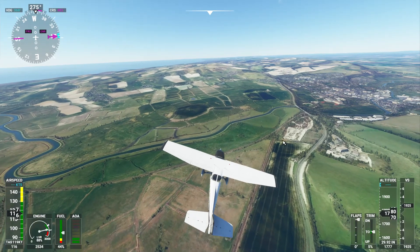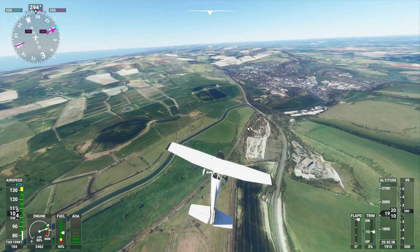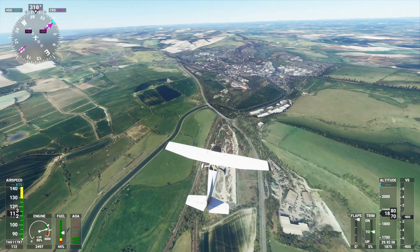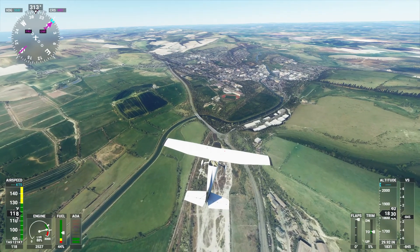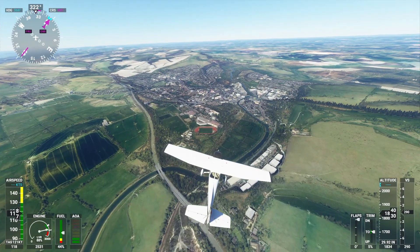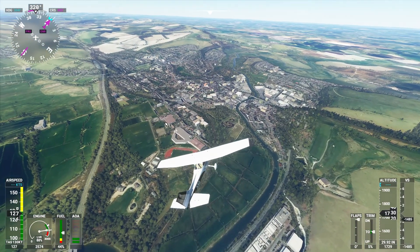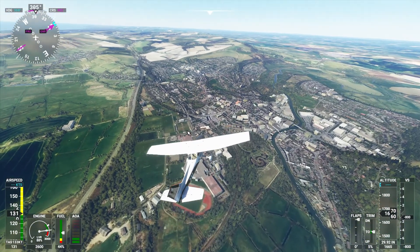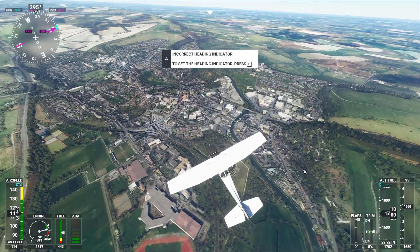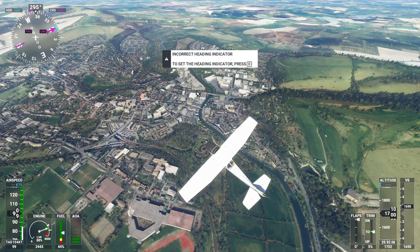So here we go coming up into Lewes now. This line here goes off to Seaford, and this line is obviously the one I'm following, and it joins here to go up into Lewes. Now this is where I fear I might lose the line because it's quite busy - but no, I won't, because the station is such a big feature in this area.